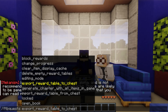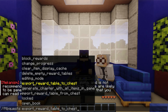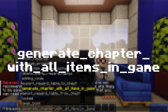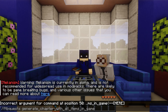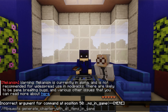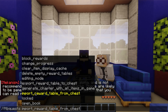Next is 'generate_chapter_with_all_items_in_game,' which generates a chapter in the quest menu containing all items in the game. I don't recommend using this because it can add a lot of clutter to your quest menu and can cause major lag issues — so be careful. Then there's 'import_reward_table_from_chest,' which is the exact opposite: it imports a reward table from a chest into the quest menu.